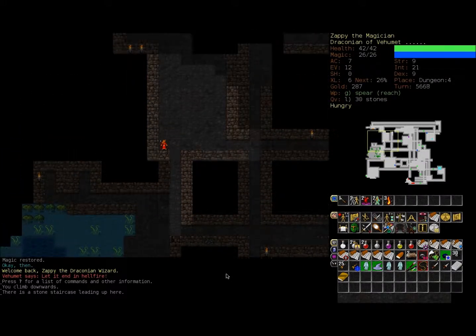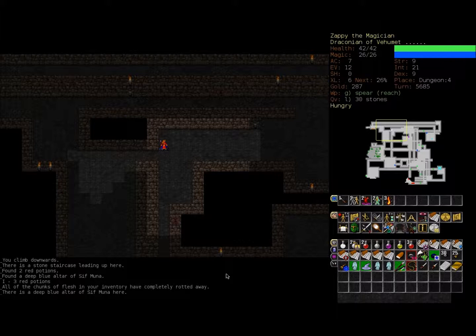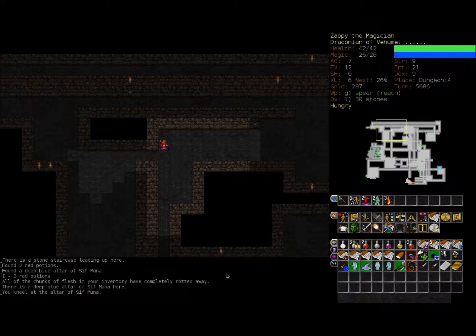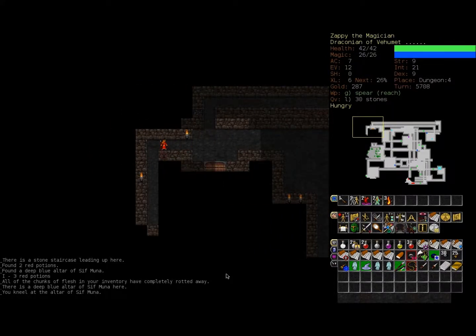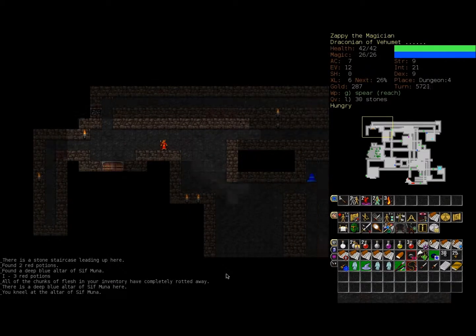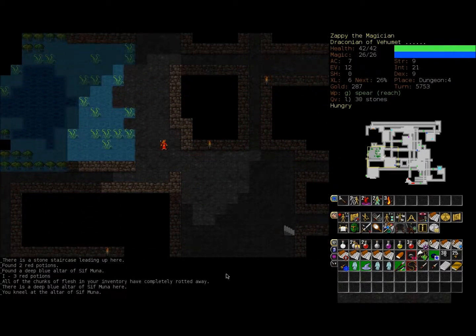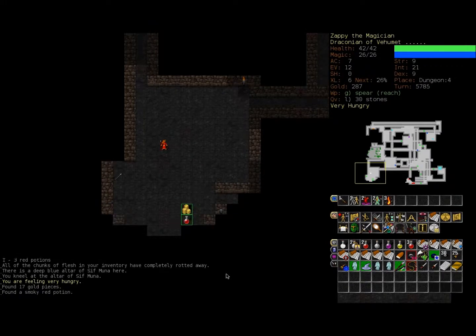Hopefully this will not be Zappi's death episode. Look, here's another altar — a Blue Altar of Sifmunna. He's a lore master, a contemplative but powerful deity served by those who seek magical knowledge. He's kind of similar to the god I'm already worshipping, although he's more of a peaceful, quiet, bookish wizard deity instead of a let's-blow-everything-up deity, which is the one I'm worshipping. I'm a little bit more worried about annoying a deity of destruction, so let's just stick with Vermet as our religion of choice.